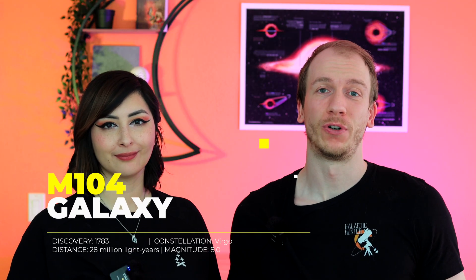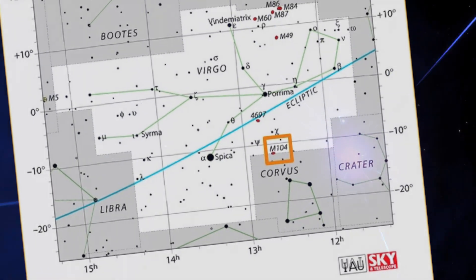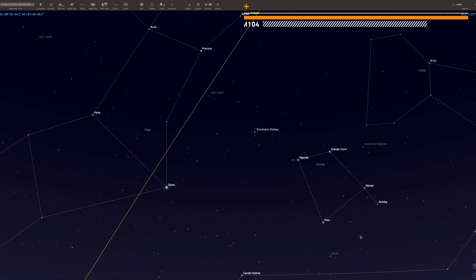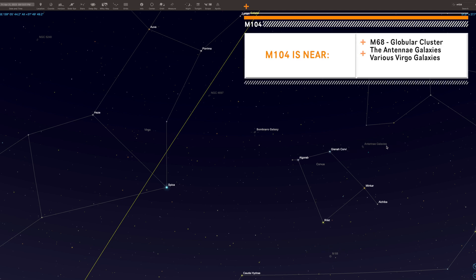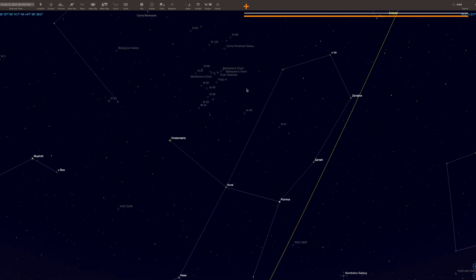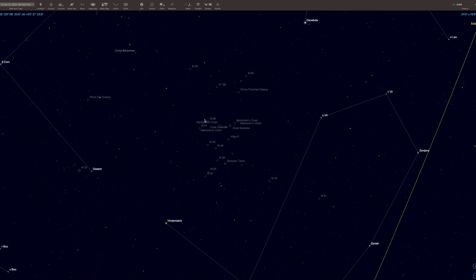You're going to find M104 in the constellation of Virgo, which is a very busy constellation because it's full of galaxies. It is located 28 million light-years away. It's not too far from other deep sky objects like the globular cluster M68, the Antennae Galaxies in Corvus, and a bunch of other galaxies in the Virgo supercluster including Markarian's Chain.